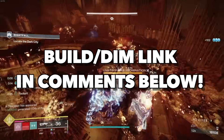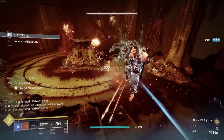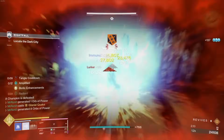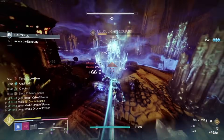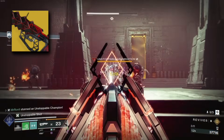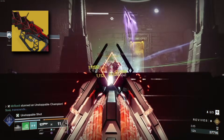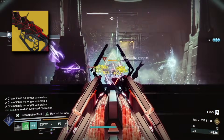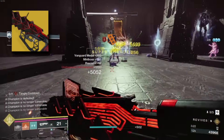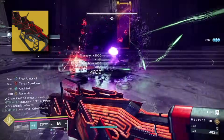With Act 2 of Episode Revenant, Roaming Supers now get 3x Super Generation, meaning you get them way more often. The best weapon to exploit this Super Generation, especially in harder content, is Outbreak Perfected. The combination of Nanites hitting the enemy and Rewind Rounds means you can get your Super off a single champion. Kinetic weapons are excellent for generating both the Light and Darkness bars for Transcendence. As tempting as something like Bad Juju is, Outbreak is simply the king, especially for harder content.